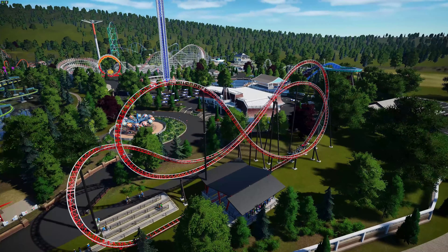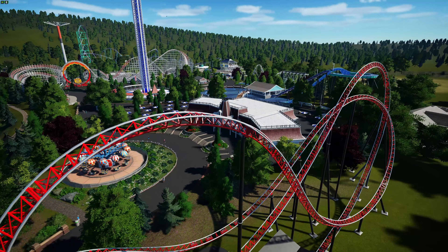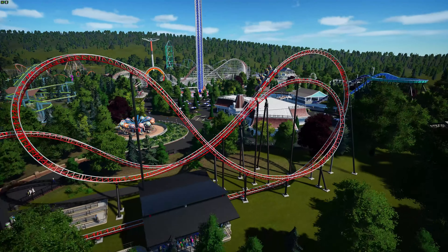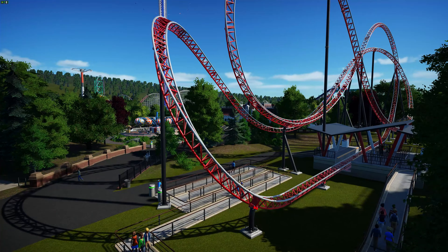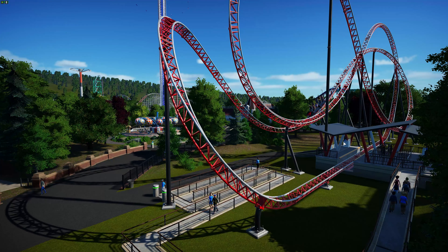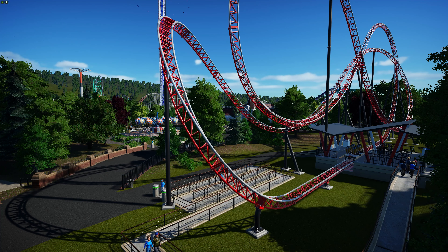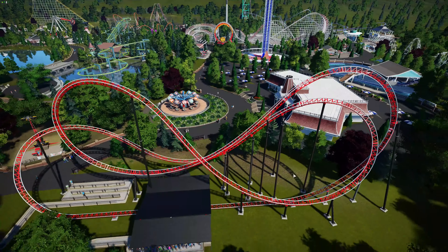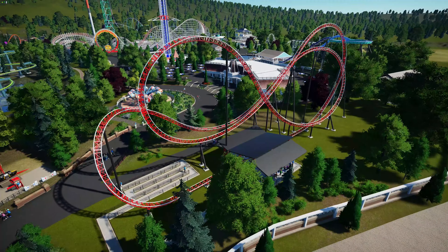A couple of things before I get started - I went ahead and fixed the track so it is completely straight on top and a couple other places. It is using the mod which basically lets me have no limits on tracks and add shuttle launches to different coasters. We were able to get a shuttle launch onto this which throws it back and then shoots it forward, throws it back again, and then shoots it forward again - which is the way the coaster is supposed to work, so I'm pretty happy with that.